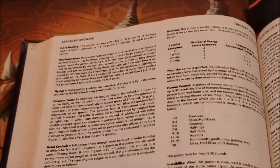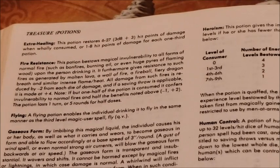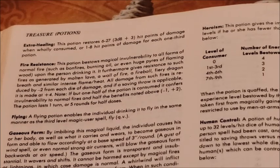The Potion of Extra Healing is right on top of the same page. The Potion of Extra Healing restores six to twenty-seven — three d8 plus three hit points of damage — when wholly consumed, or one to eight points of damage for each one-third potion consumed.